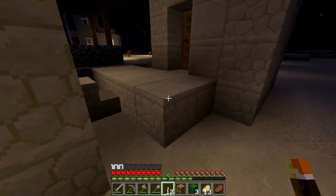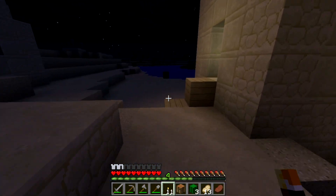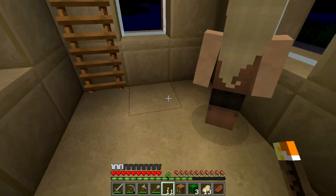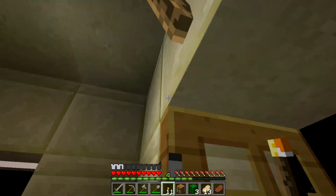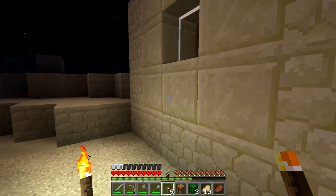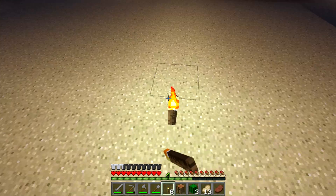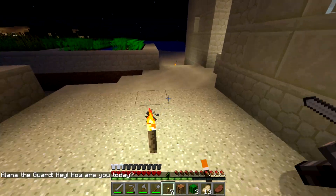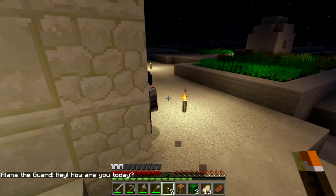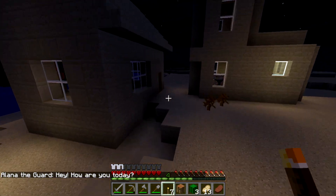Let's light this up a bit and get rid of these cactuses because the villagers are probably going to die on them. This one actually has a well and a torch — I don't understand why the other houses didn't spawn with one. I'll put torches out here and here.